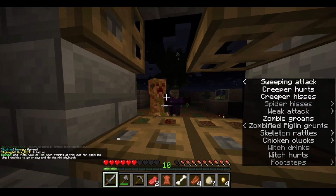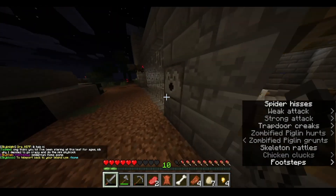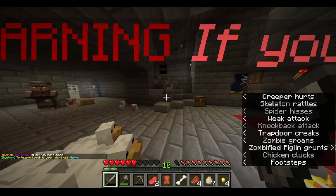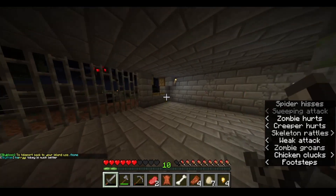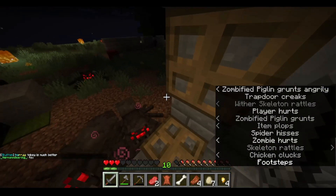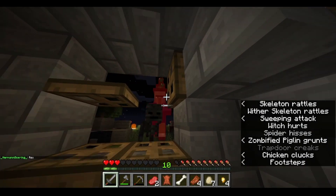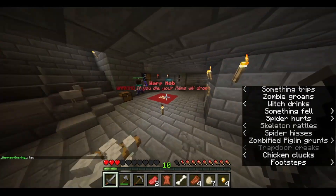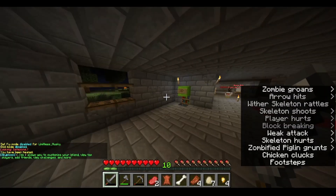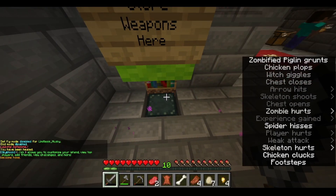I need this — perfect. I think that creeper blew most of the items up, which is a bit unfortunate. There are so many mobs. I need a heal. You can store weapons here, which I'll probably do. Let's go back to the island.